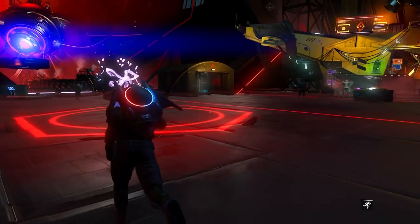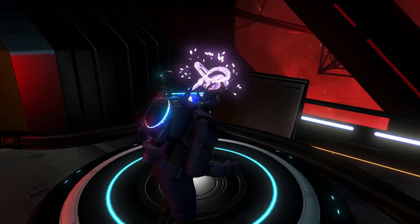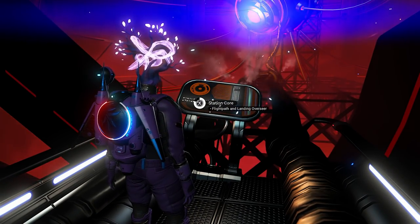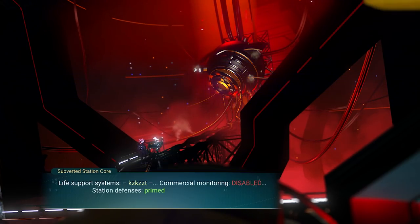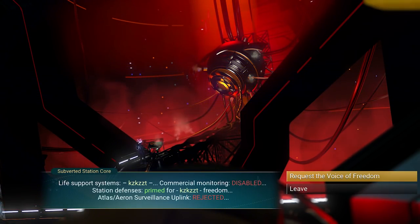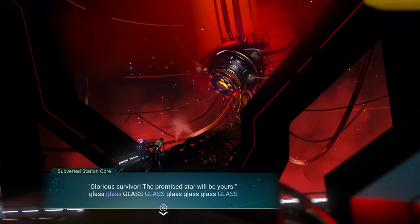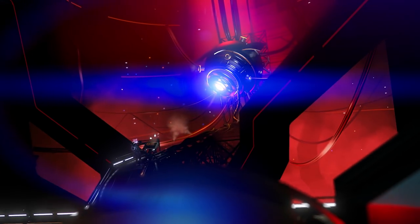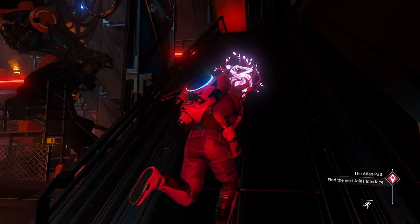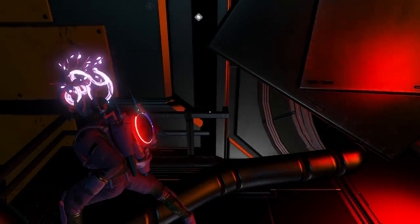Let's check upstairs — this is what the abandoned space stations looked like before. Oh wait, there's an appearance modifier! Oh, they broke the station core — wait a minute. Life support systems disabled. 'Request the voice of freedom — what glorious survivor, the promised star will be yours.' The voice of freedom — this is so cool, a really awesome thing they did.